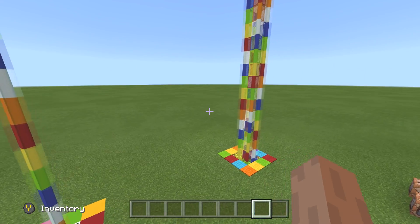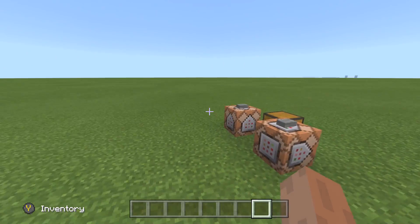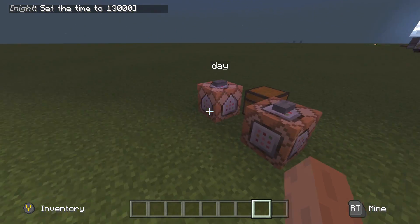If you wanted to take it one step further, look at this one right here. Holy cow, this actually lights up at night. Look, let's make it night. Skippy's getting the command blocks going and you can see — wow, I think it looks super cool.